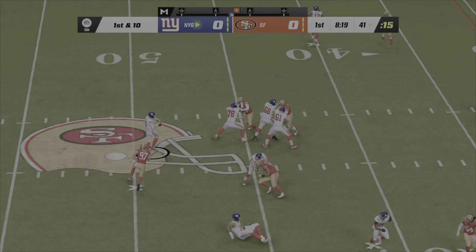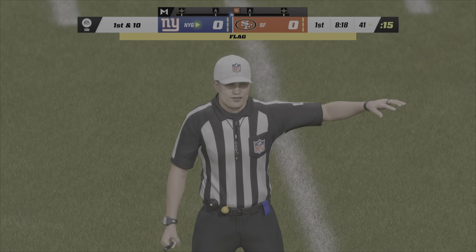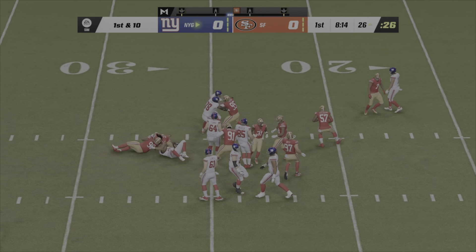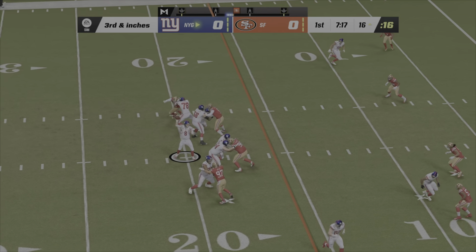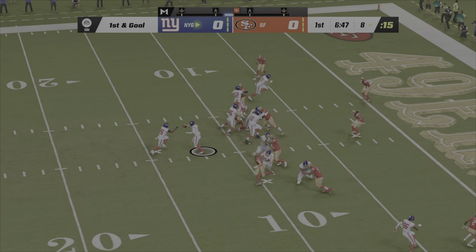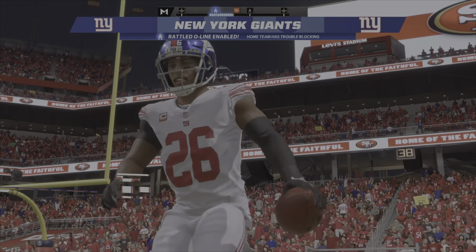Now Jones. Pass incomplete, but the flag in the backfield — this might be a roughing call. That drew the flag. Jones with a handoff to Barkley. Throwing Jones, he'll find his tight end — that's Waller. Four for four already, I think he's got a good chance of picking this one up on third down. They'll try and run for it with Barkley, and he will take it on in for a Giant touchdown.